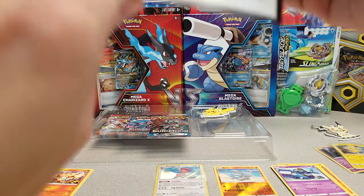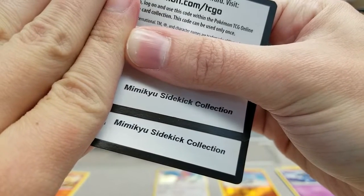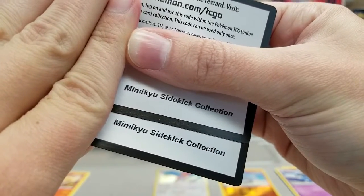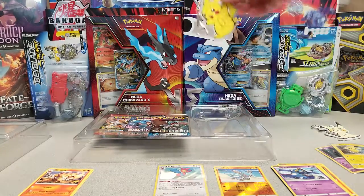My flabbergast was the fact that both codes we got say 'Mimikyu Sidekick Collection,' including the one I just opened with Pikachu. I don't know — that's kind of special. I guess they put the wrong code in one of the boxes, maybe. And the codes probably aren't that much value because I don't think there are many people collecting all the promos in-game.